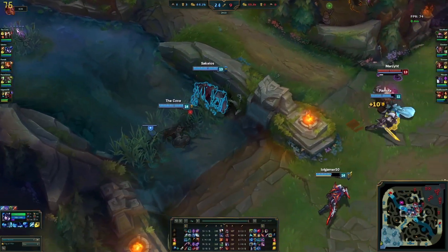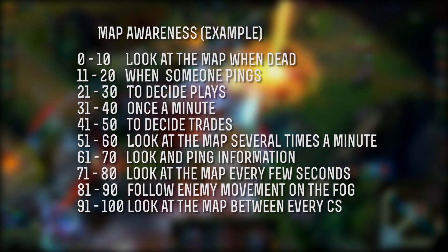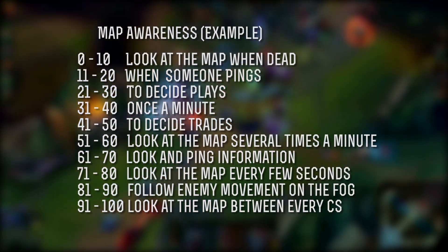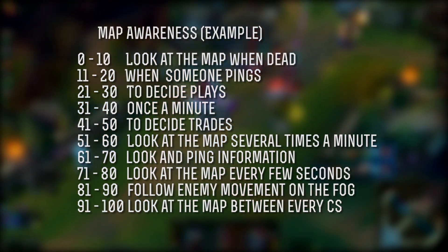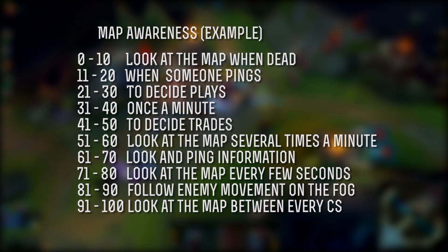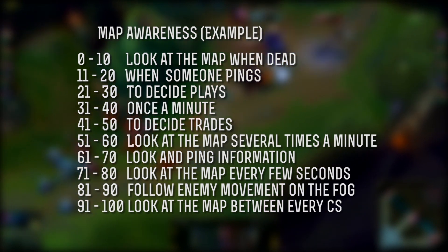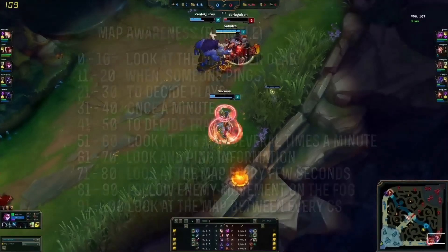To measure how many points you can award yourself in each skill, you can come up with realistic objectives. Let's take Map Awareness as an example. You'll notice that to get from 0 to 50, all you have to do is look at the map like once a minute or when deciding to go for a trade. But if you really want to master Map Awareness, you need to go beyond what you already do. If you already look at the map once every few minutes, try to look at it more — several times a minute. Look and ping every few seconds, follow the movement in the fog. And when you really want to master the skill, you're going to have to look at the map between every CS.